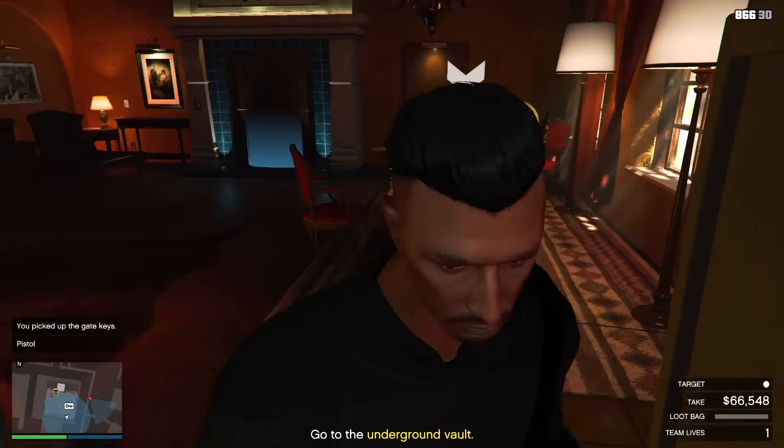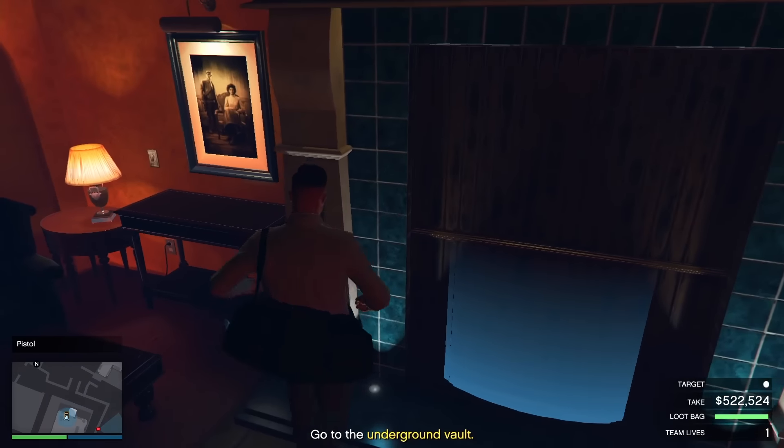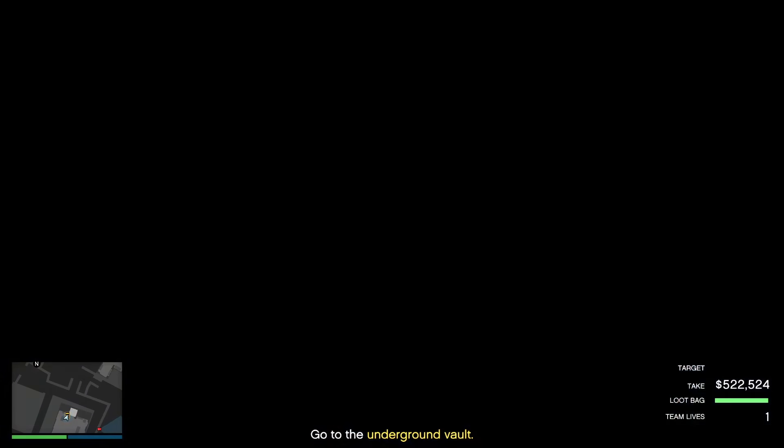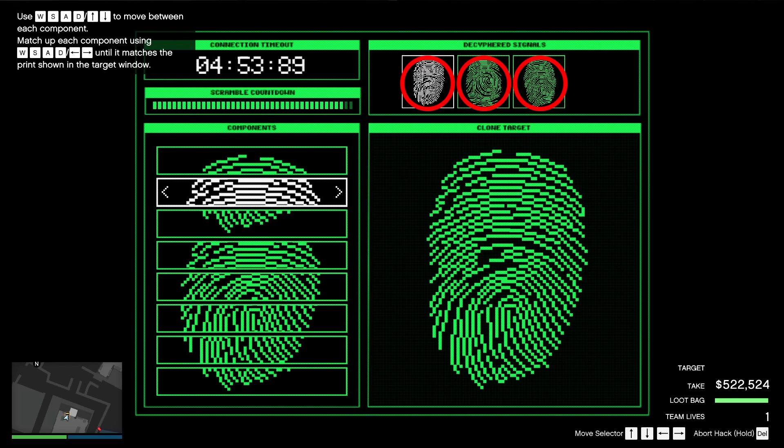If you don't have the gate keys, you'll have to do the fingerprint cloner hack over here. Walk towards this place. If you're doing it on normal mode you will have to do three hacks in total in order to get to the primary target.